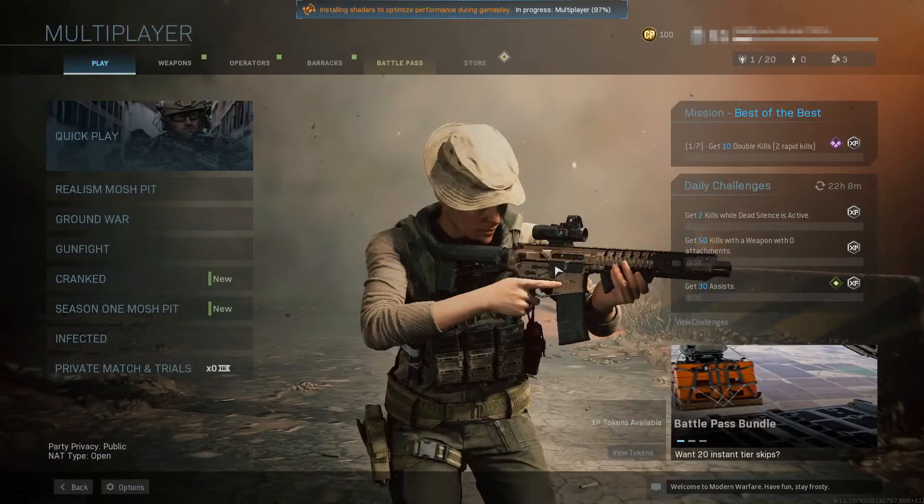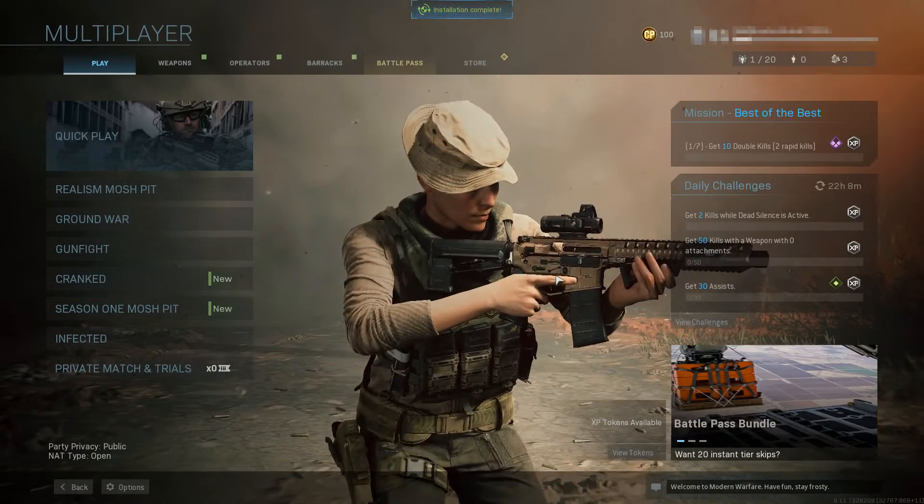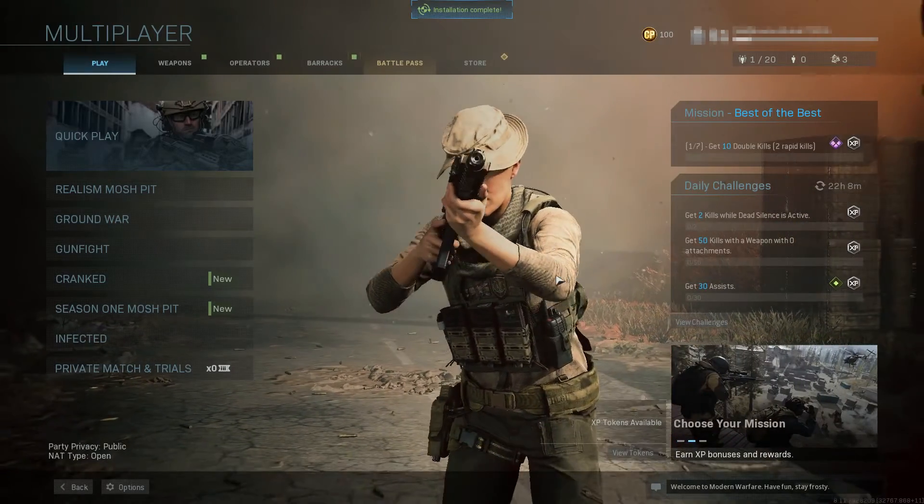I have been asked: how do you add charms to your weapons in Call of Duty Modern Warfare and unlock them? Well, this is actually quite easy to do.